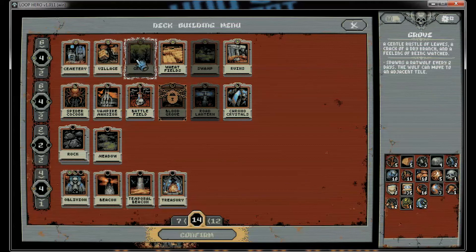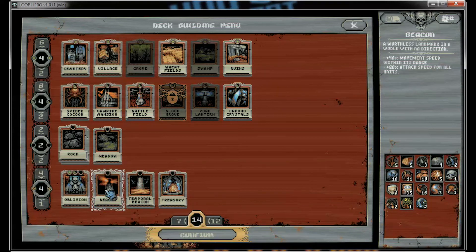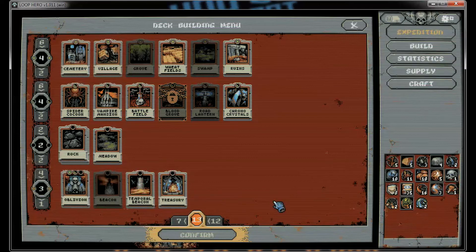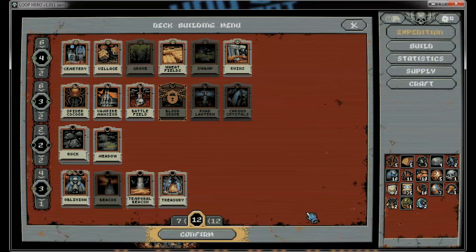So let's get rid of the grove and the blood grove. And the beacon or temporary beacon can spawn time watchers. I want me a time watcher — that sounds promising. And chrono crystals doubles the effect of a day's passing, so let's not have chrono crystals.